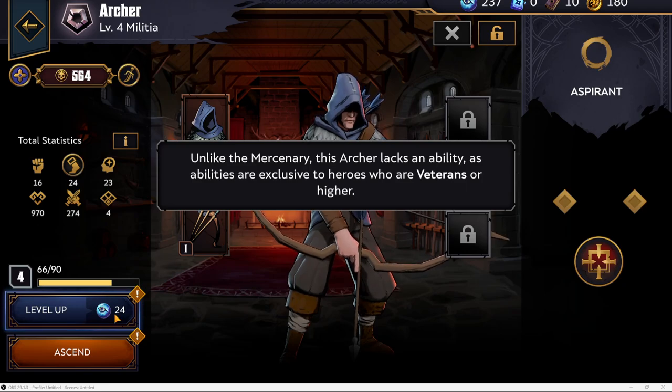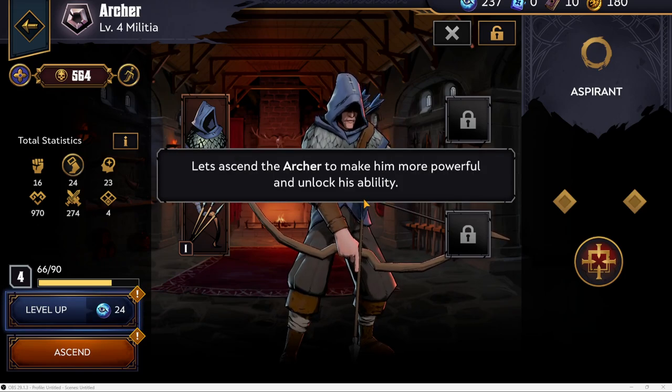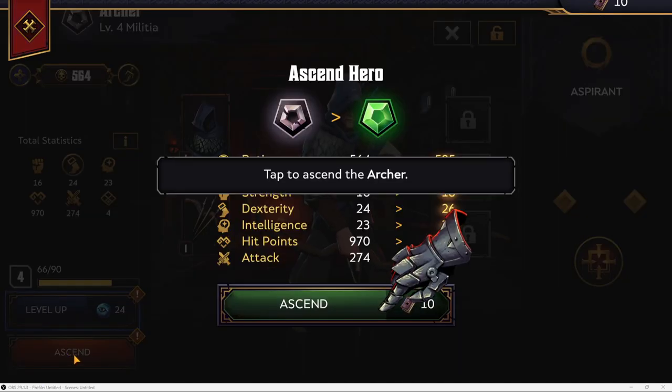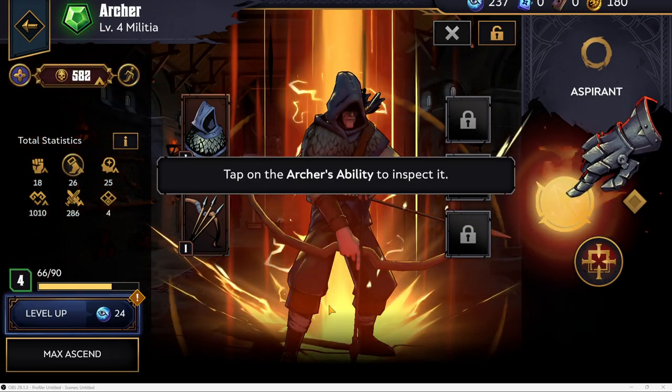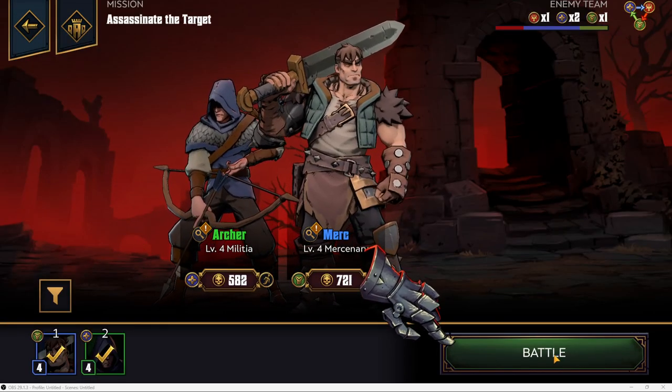Going to level up the archer. Unlike the mercenary, this archer lacks an ability — abilities are exclusive to heroes who are veterans of battle. So that's why the ability didn't show up. Let's ascend the archer to make him more powerful and unlock his ability. Ascended! Now he has an ability: 'attacks target for 100% of ability power at 300% and inflicts Pin on the target for one turn.' Not exactly sure what Pin means, but now we go to battle.